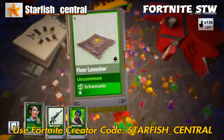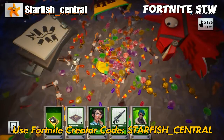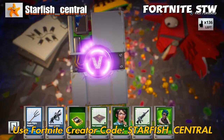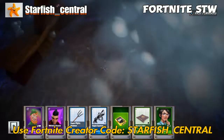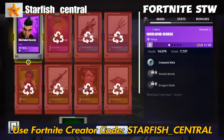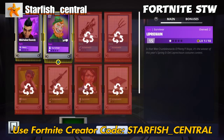You can actually have traps, weapons, and heroes below a set rarity automatically get recycled — just go to your settings. We got a leprechaun; I'm going to see how many of those I get. I don't need him — I've already got him in my collection book — but I'm just curious how many I'll actually get.